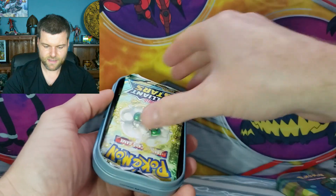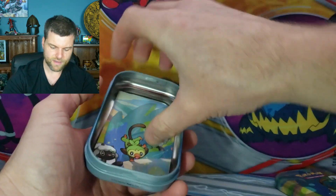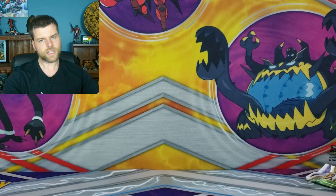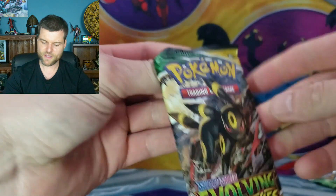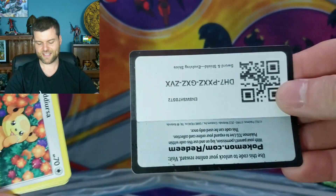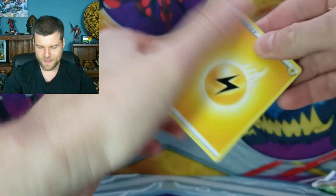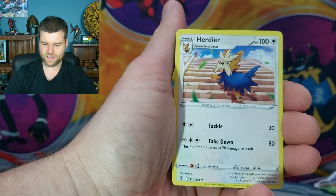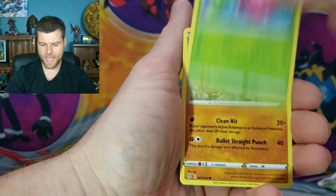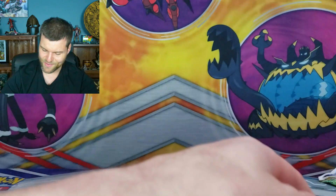Let's get our next two packs — Brilliant Stars and Evolving Skies. What is that one anyway? Grookey and Wooloo. Let's start off with Evolving Skies this time — and no, this is not the fake pack from last video, this is a real one. Energy, Pyroar, Dream Ball, Tadursa, Feebas, Hitmonchan, Hitmonchan reverse. Non-holo Stoutland.